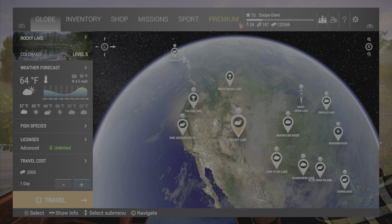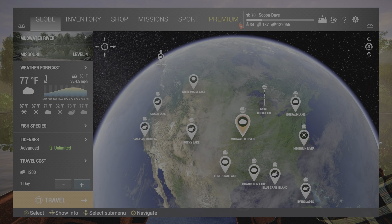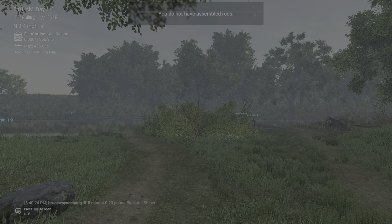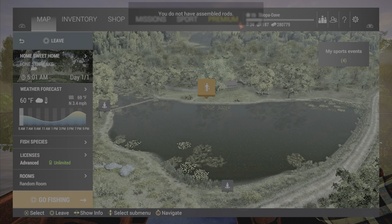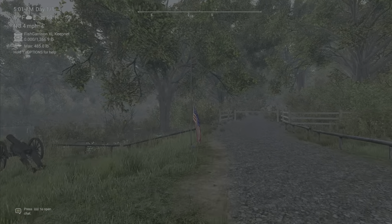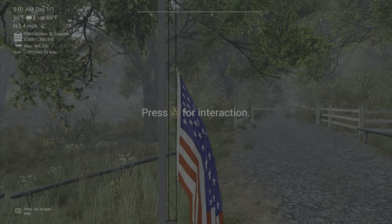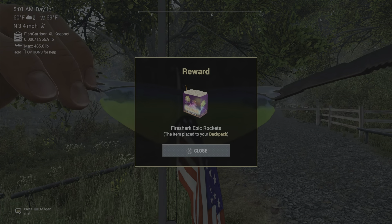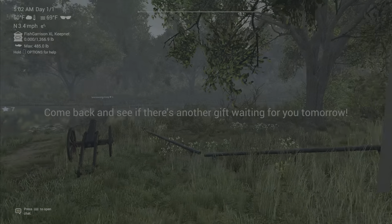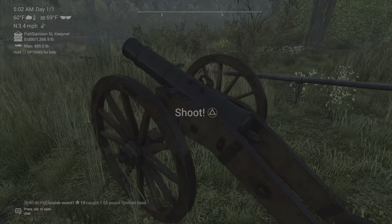Here we go — we're going to show you Texas first. You're going to spawn right up by the house at Home Sweet Home, turn right, and go ahead and do the flag here — it gives you fireworks. Then turn left for your cannon and your lure.